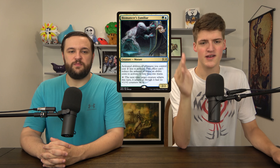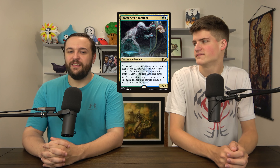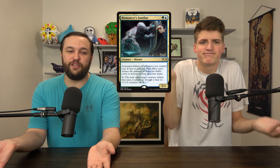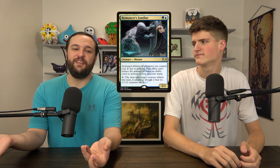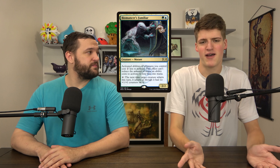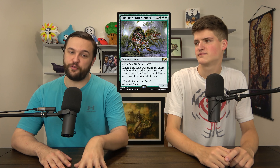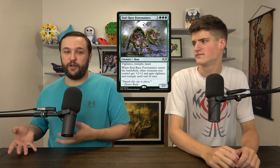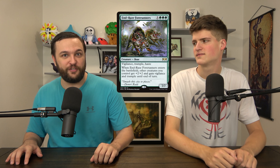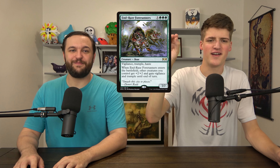Next, Biomancer's Familiar — this is a creature version of Training Grounds. Talk about a card that's going to go up. Training Grounds was useless at the time and was a $5 card — now it's like 40 or 50 bucks. Just wait a couple of years and all these Training Grounds clones are going to be $10. If these cards get reprinted into the ground, obviously they won't go up, but until then this is going to be the cheapest time for a while. Biomancer's Familiar is worth nothing right now and they just came out, so it's not like they're going to reprint it immediately.